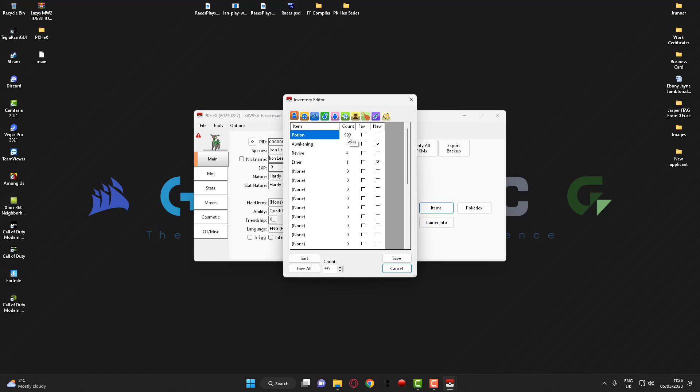If you want to add an item that you don't already have — for example I want 999 master balls — you've got different sections along your inventory. You've got balls, battle items, berries, items, TMs and HMs.